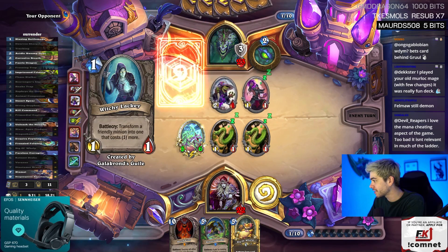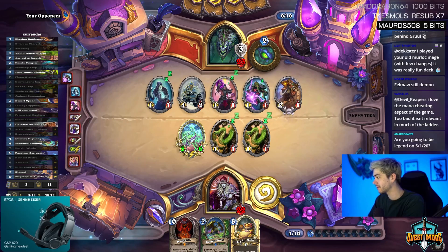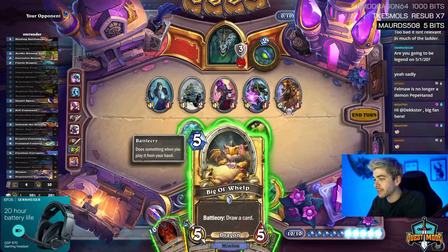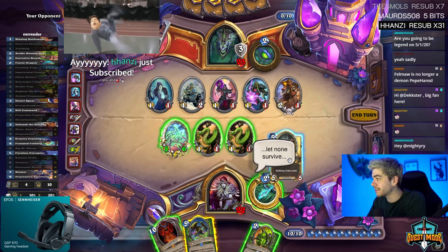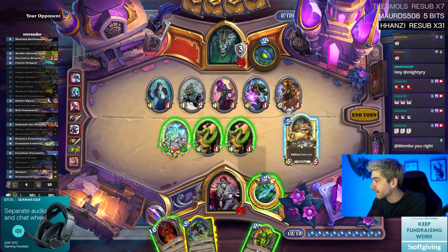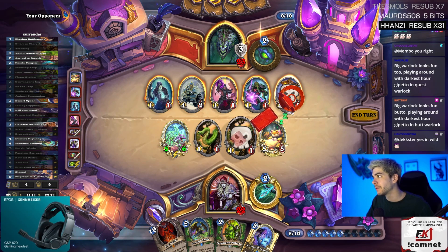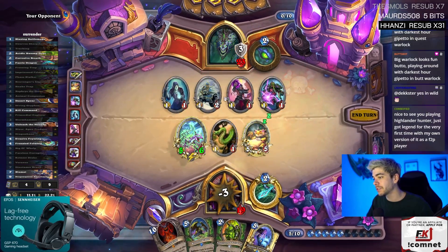Someone played my old Murloc Mage with a few changes — really a fun deck. Will drops in the Prime. A big ol' Whelp — I could slap slap slap Rotnest. Hansi, 31 months — thank you Hansi! This is decent, let's do that. We don't have a secret so hero power is really not useful — just gonna use the button on the 1/1.